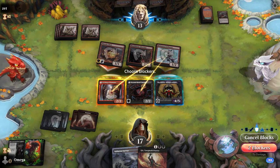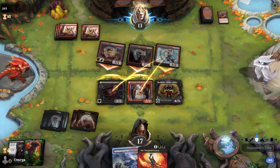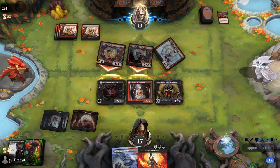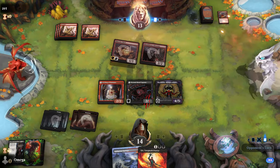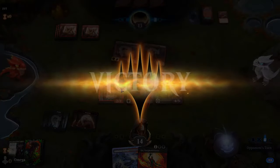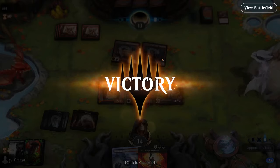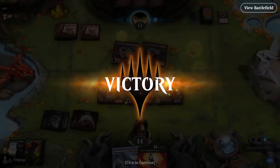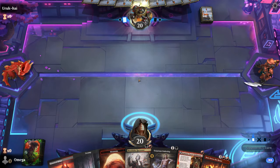He'll burn one and trade for the other — maybe it wasn't the best trade. I don't think we gain anything out of double blocking. If they had a burn spell they'd kill both, so we might as well block with one. We won — but that was a big mistake. Day 54 of trying to meld Mishra.